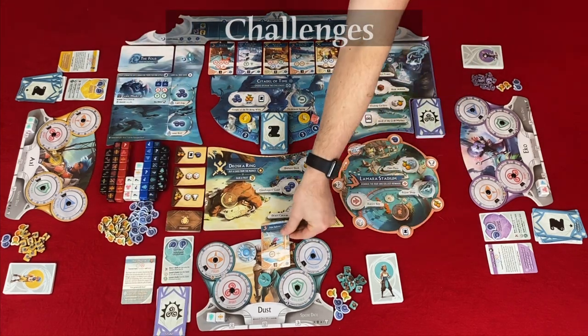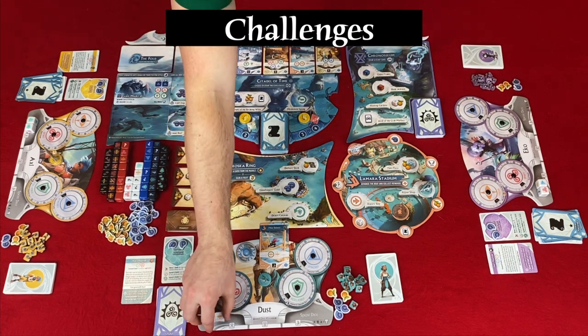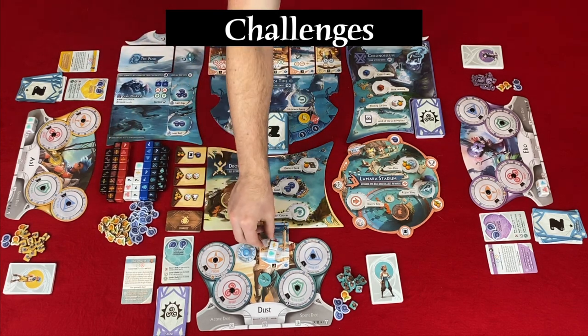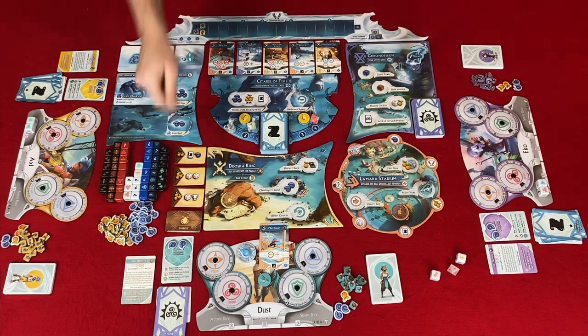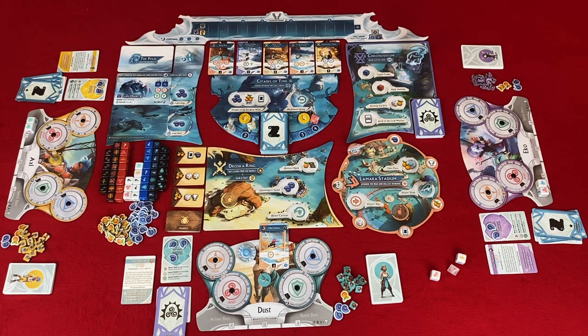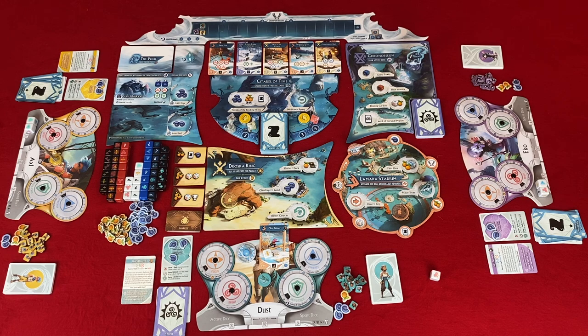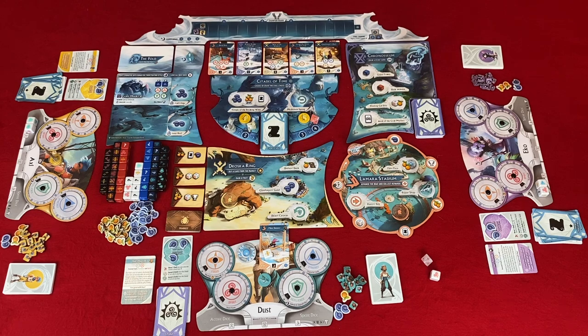When optionally attempting a challenge, the challenge card must match the island where you are located. Follow six steps: step one, select the active dice you want to use, paying one fruit for each die over your focus level. Step two, roll the dice and a danger die based on the current round. Step three, resolve the danger die — pay for any X result by paying a shell to your shield or losing a die (which goes back to general supply). Step four, if you have what you need to complete the challenge, you may complete it now. Step five, if you want to continue and re-roll some or all dice, you must also re-roll the danger die.